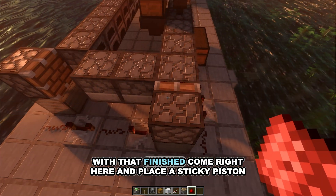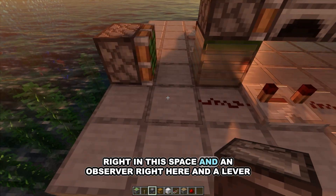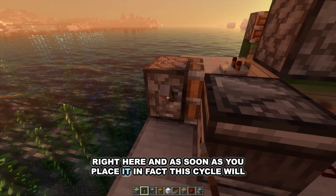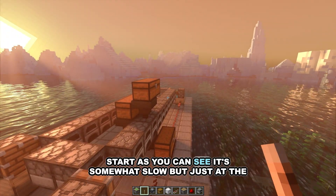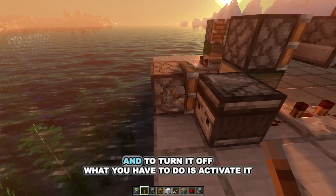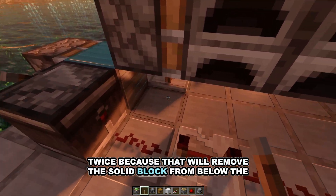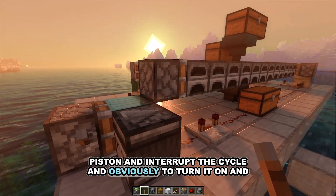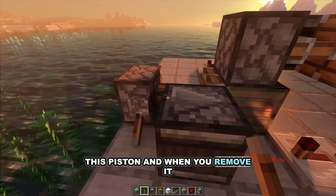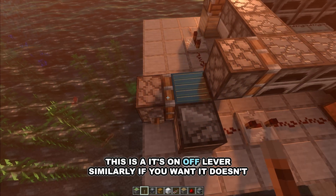With that finished, come right here and place a sticky piston in this space, an observer right here, and a lever right here. As soon as you place it the cycle will start. As you can see it's somewhat slow but just at the speed we need. To turn it off you have to activate it twice, because that will remove the solid block from below the piston and interrupt the cycle. In on mode the solid block is below the piston; removing it will again interrupt the cycle.